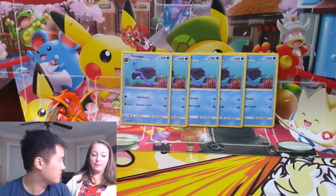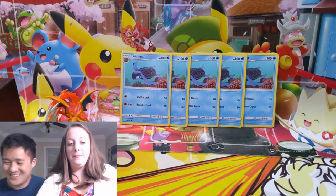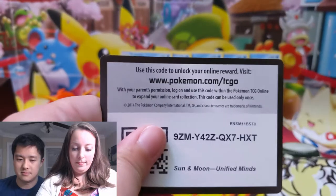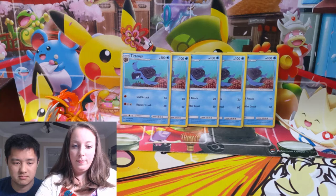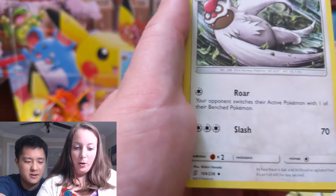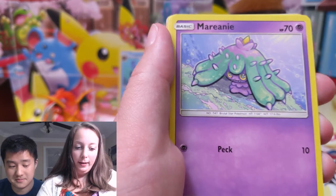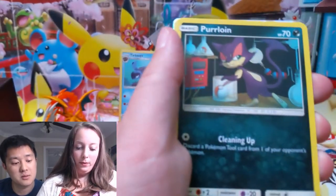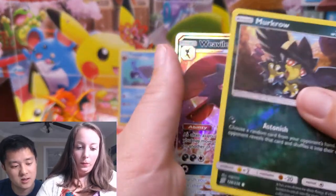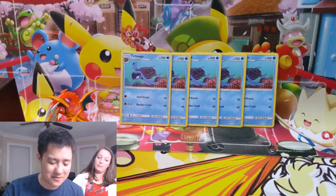Alright, let's get into it, let's get into our first pack. Bird, unidentified fossil, tornadus, Mareanie, Fomantis, Riolu, purloin, Joltik, Murkrow — oh, purple fighty guy! It's a Weavile! Alright, so we did have a GX right off to start — the Weavile GX.